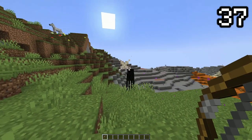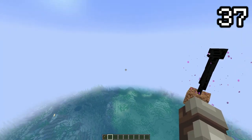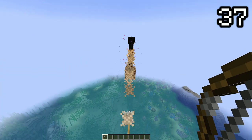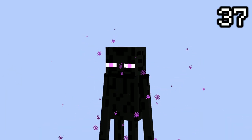Endermen can dodge projectiles such as arrows and snowballs by simply teleporting somewhere else. But if we remove all the blocks around the enderman so it can't teleport, the enderman simply reflects the projectiles. So it's not that we couldn't hit them — they are apparently just immune to projectiles.